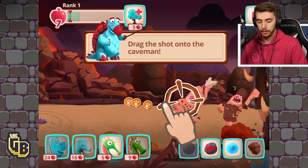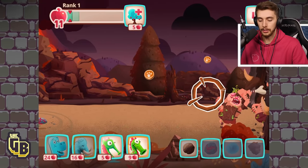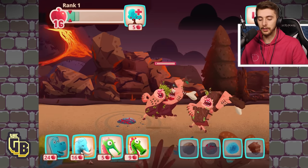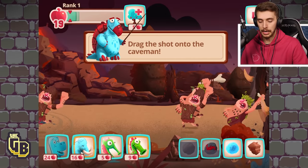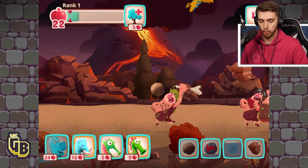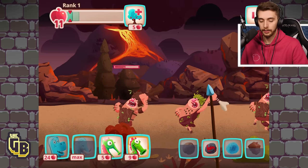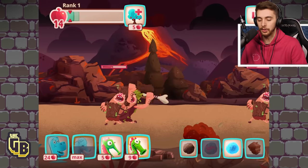Yeah sure, why not! There we go — easy, easy! I can save up a little bit. If it was level 10 it would be able to kill them in two seconds. There we go — Mammoth ready! Premium dino! This might set off an explosion — it did! Not too bad, slow them down, or kill them, that works too! Let's get some shooty boys behind them.